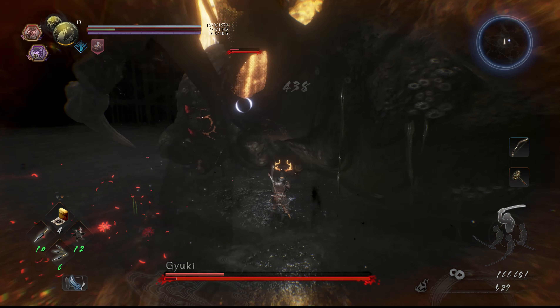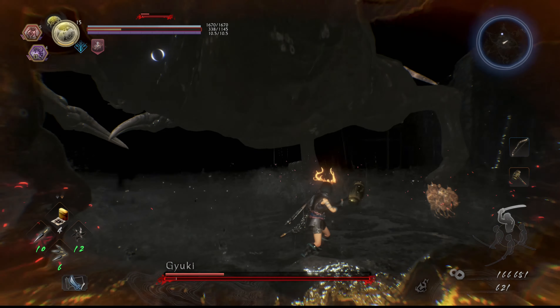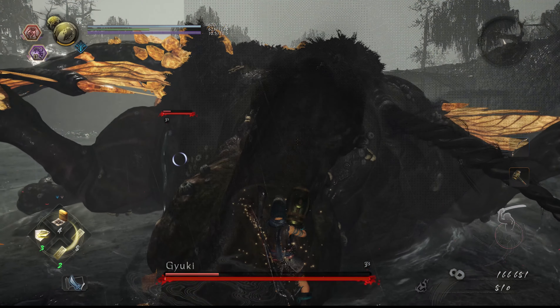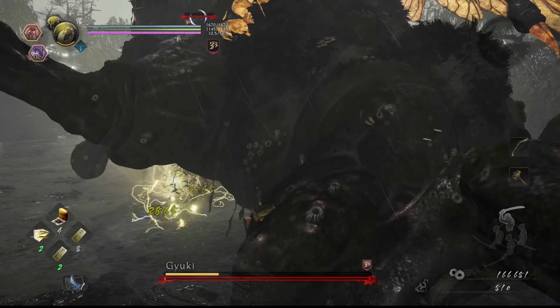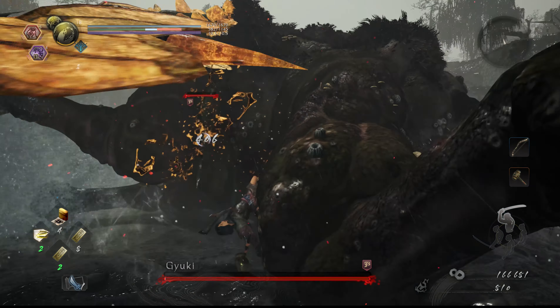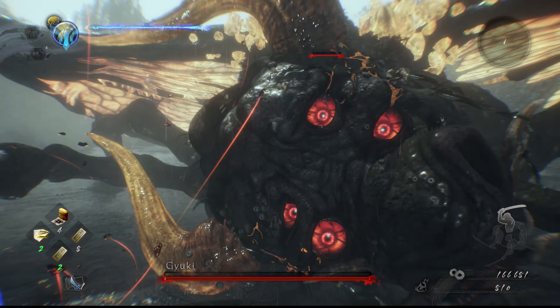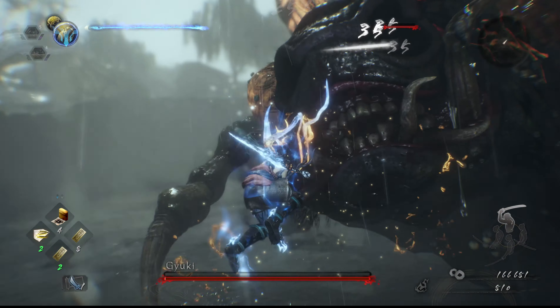Make sure you leave a sliver of ki so that you can immediately guard and block the boss's next attack. Preferably use the Kusarigama's Reaper skill as it's great here and can instantly be interrupted with a guard to protect yourself if need be. And use a feral guardian spirit so that if you do get into danger you can instantly burst teleport back to safety.